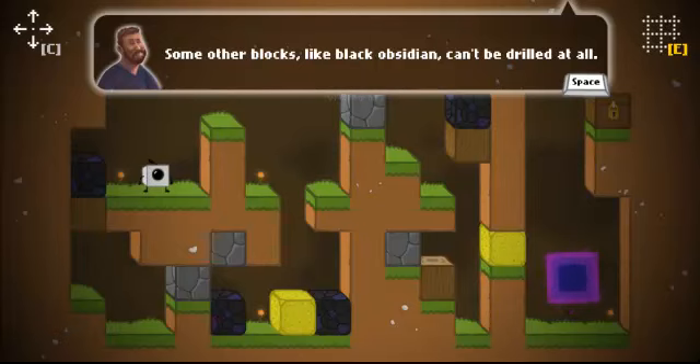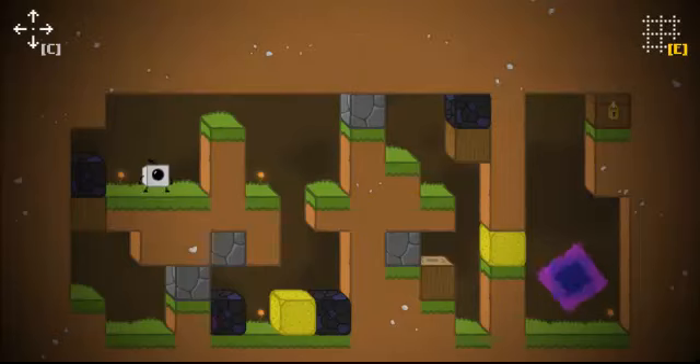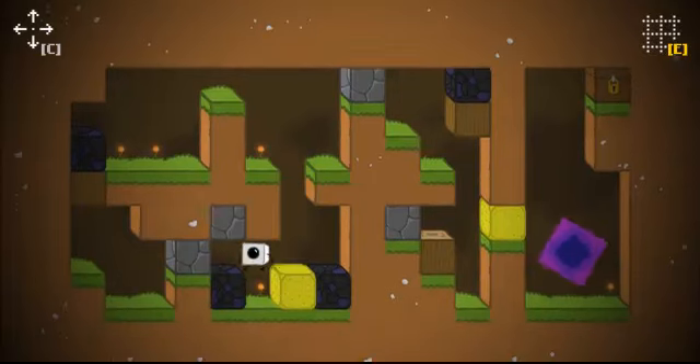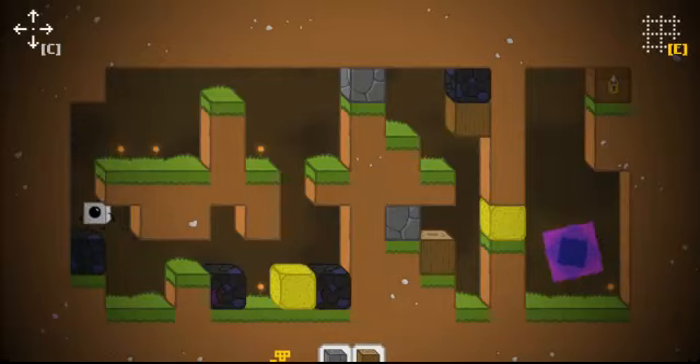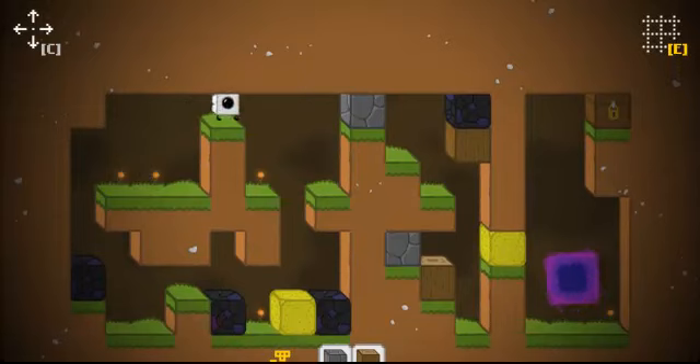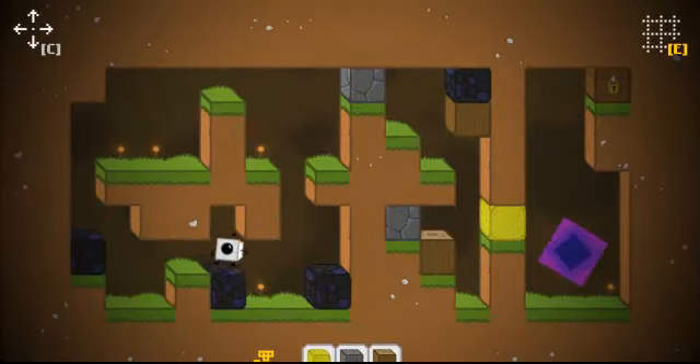Some blocks fall — some blocks like black obsidian can't be drilled at all. If you're stuck, hold W. I remember that already. So obsidian cannot be mined, and I need blocks to get out of here. Okay yeah, but obsidian falls. Dang it, I forgot about the sand — should have got it while I was down. That gives me four blocks.